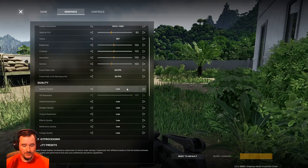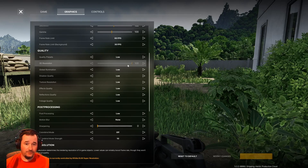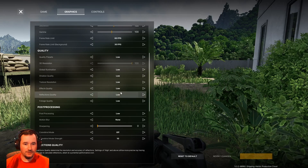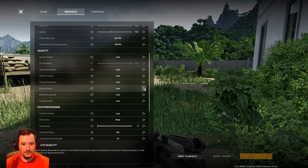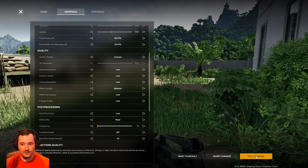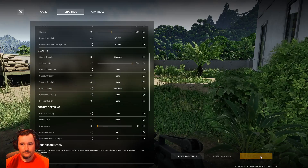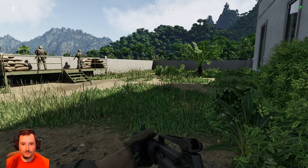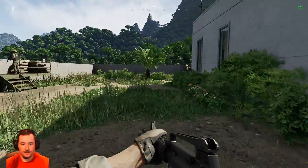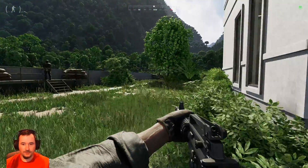For quality presets, I put everything on low. If you happen to have a better graphics card, you can work your way up — start everything low and then adjust from there. I noticed effects quality you can go up on, and there's very little visual difference. I'm still sitting around 60 FPS but I'm losing maybe 5 to 10 frames. It's still playable and everything still looks pretty decent.